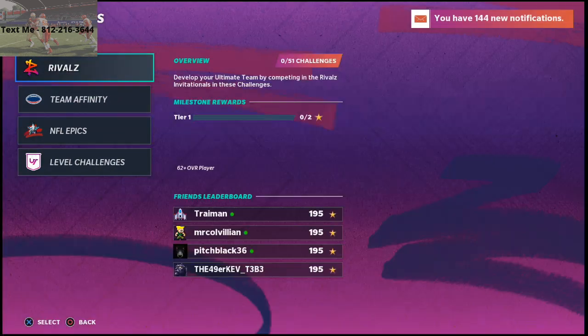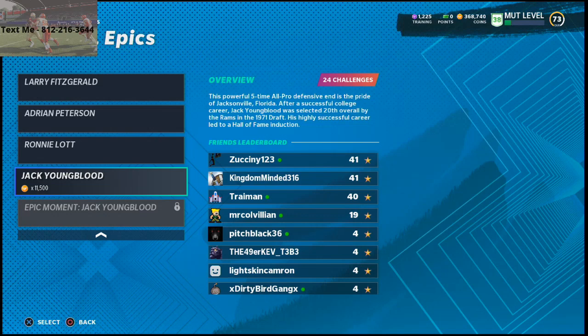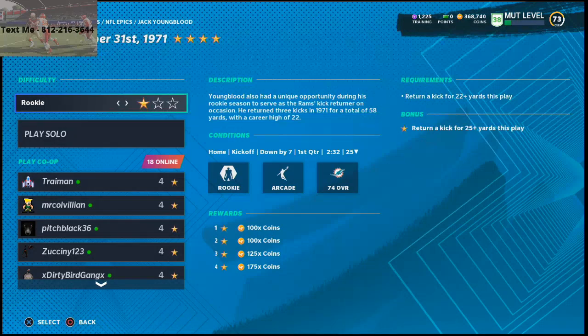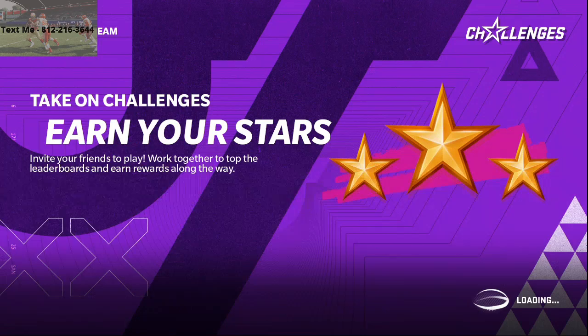Go through the NFL Epics and the one you're going to pick is Jack Youngblood. You're going to pick October 31st, 1971 — when he had the opportunity to serve as a kick returner for the Rams, returning three kicks for a total of 58 yards. You're just going to replay this solo. I like to put it on All Pro, though I don't think that's necessarily a mandate. Hit play solo and that's it.